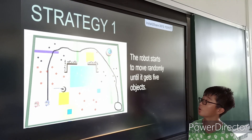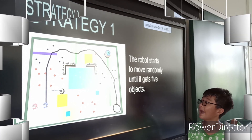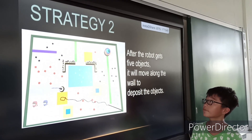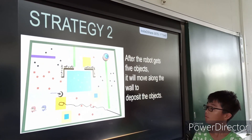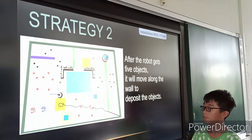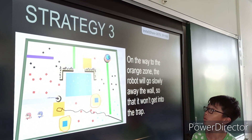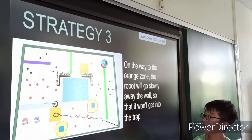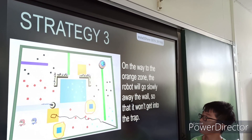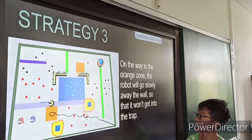The robot starts to move randomly until it gets five objects in territory 2. After the robot gets five objects, it will move along the wall to deposit the objects. On the way to the orange zone, the robot will go slowly along the wall so that it won't get into the trap.